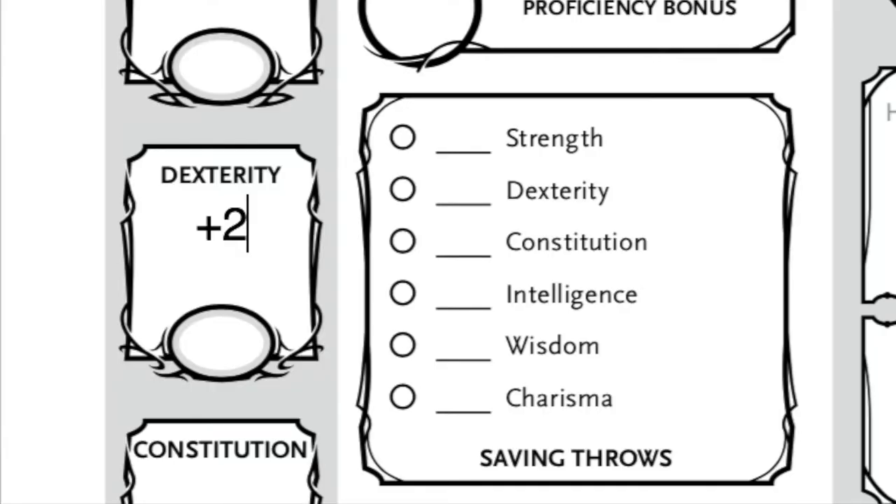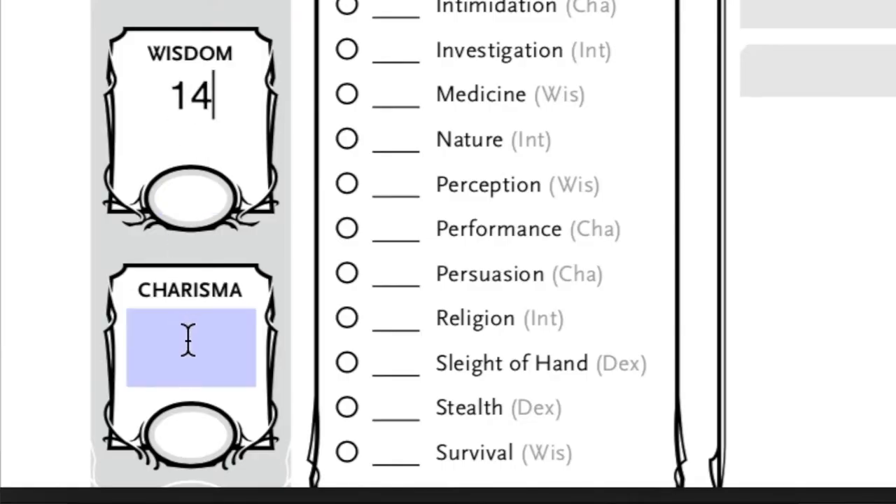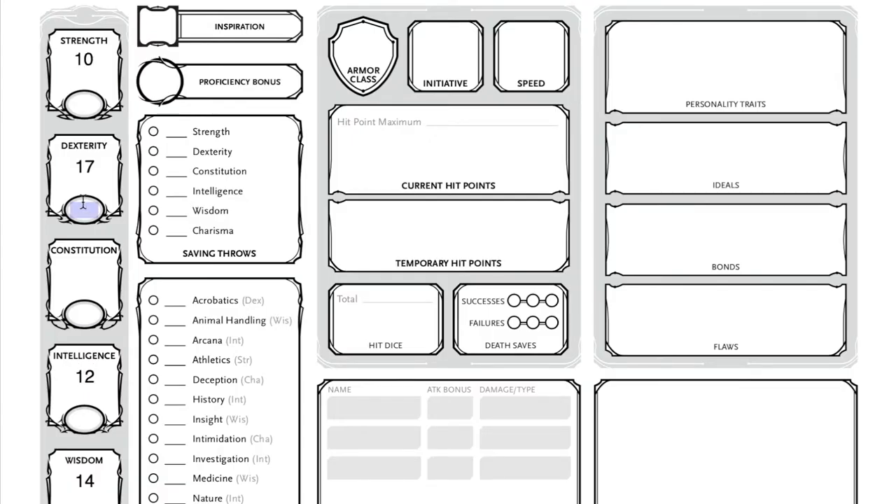Dexterity gets a plus two from drow, so we use the 15, giving us a 17 dexterity. Wisdom is our second highest, so we place the 14 there. The 13 goes into charisma, with the plus one drow bonus giving us a total of 14. Our remaining scores go into intelligence, strength, and constitution. I chose intelligence over strength because T'Challa doesn't have enhanced strength the way Captain America does, so the 12 goes to intelligence. Lastly, the 8 goes into constitution — it gives us a lower health modifier, but monk abilities will compensate.